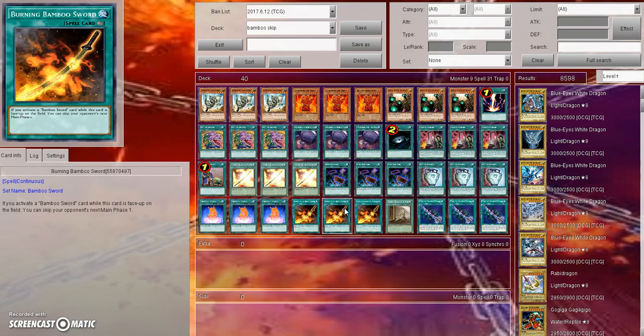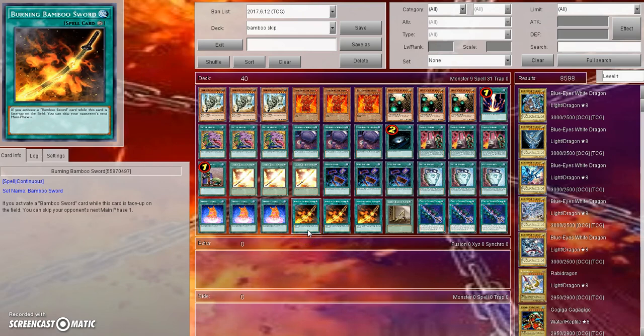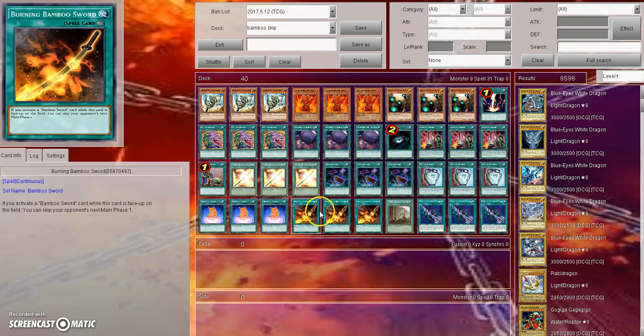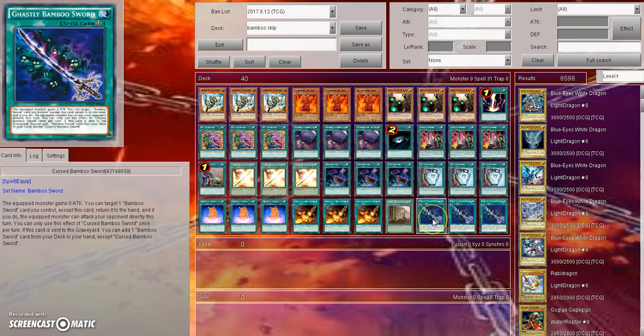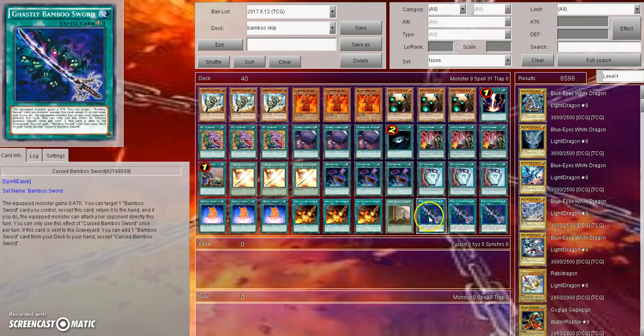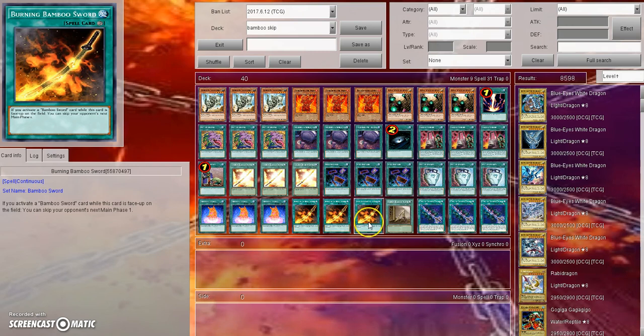The other part of this combo is that not only are you making your opponent skip their main phase one, you're making them skip their whole turn essentially with Terminal World. Terminal World is a continuous spell you can only activate during your main phase one, but while it's on the field both players skip their main phase two. So if you've gone first and set up the board with Royal Magical Library, Terminal World, Burning Bamboo Sword, and Broken Bamboo Sword, the opponent is going to lose their main phase one. You then use Cursed Bamboo Sword to bounce Broken Bamboo Sword back to your hand so it doesn't get hit by Twin Twisters, and recycle it next turn to constantly make the opponent skip their main phase one.